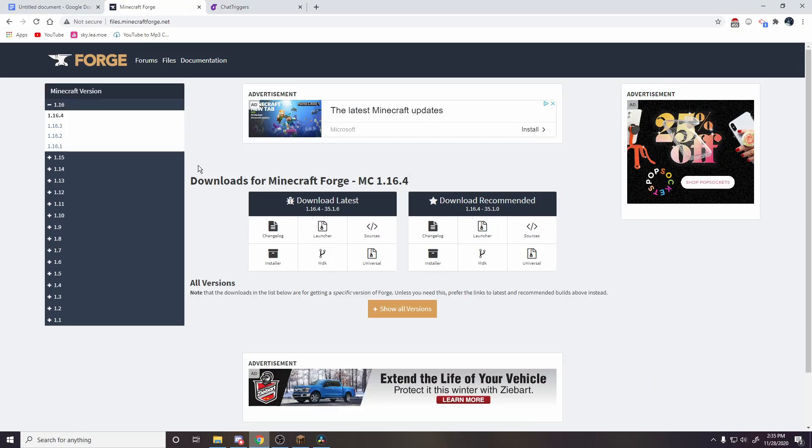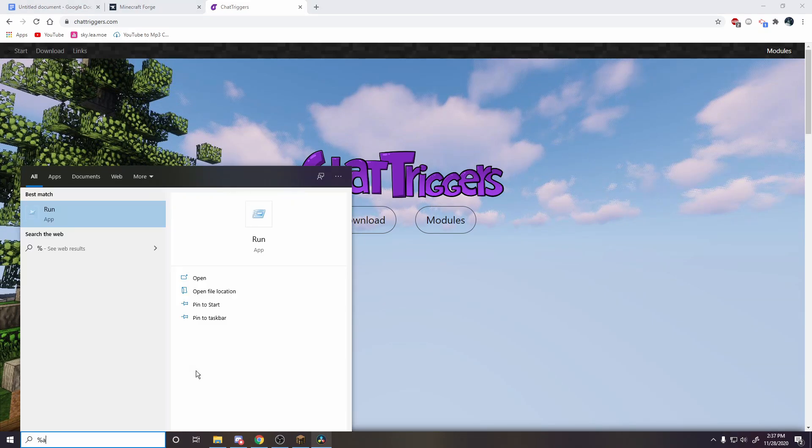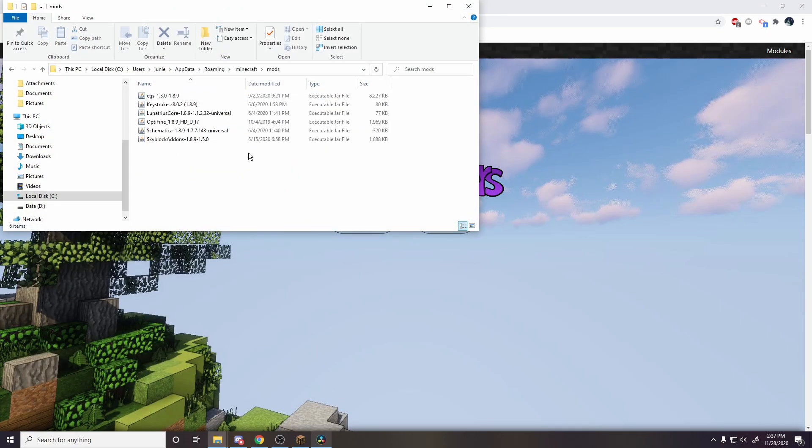First, you're going to want to be on the Forge client, which you can download over here. Then you're also going to want to download ChatTriggers — this has different modules inside the mod. Once you download ChatTriggers, go to AppData, go to Minecraft, and put it in the mods folder.